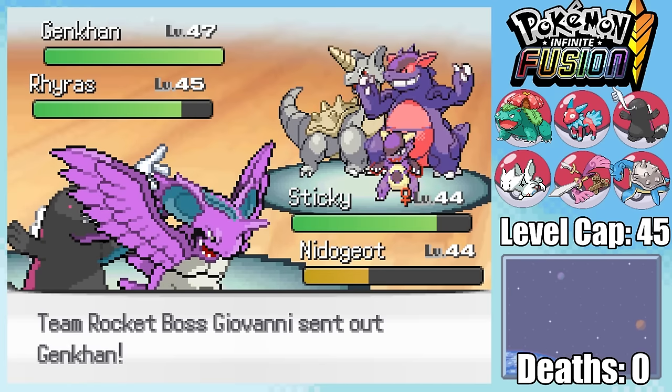We can also take the train to Goldenrod City, allowing us access to a lot of evolutionary stones, meaning we can finally evolve Togetic into Togekiss. It also means we can get our hands on a Dusk Stone to evolve into Aegislash. I decide to fuse it together with Feraligatr into Aegiligatr — looks cool though. I also fused together Lapras and Togekiss before heading to the National Park where I can pick up an egg from this old man.